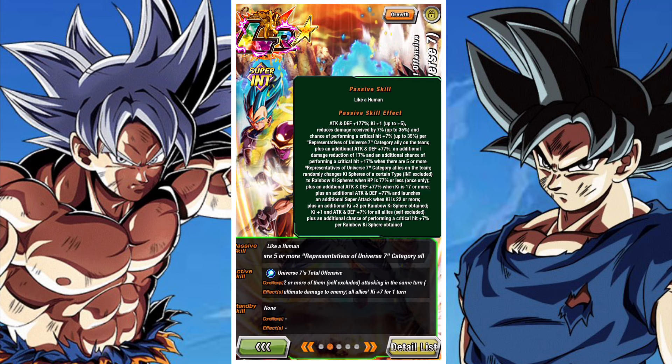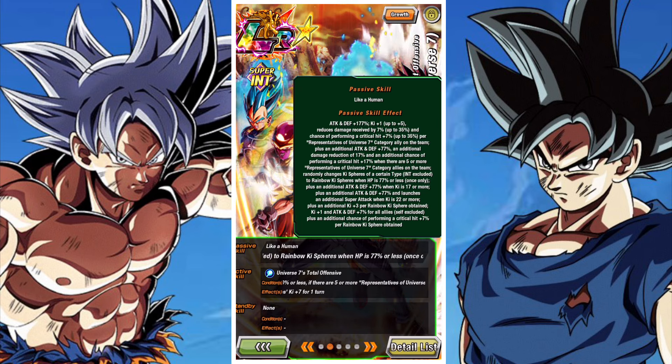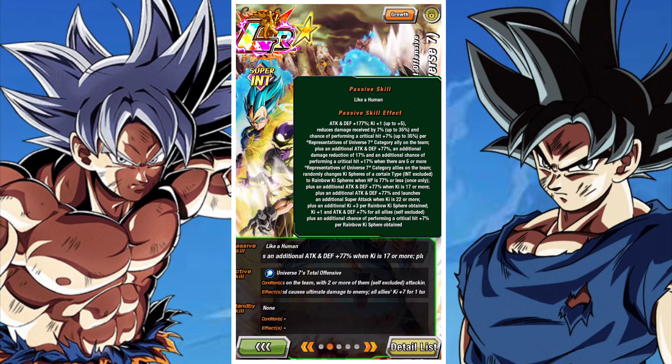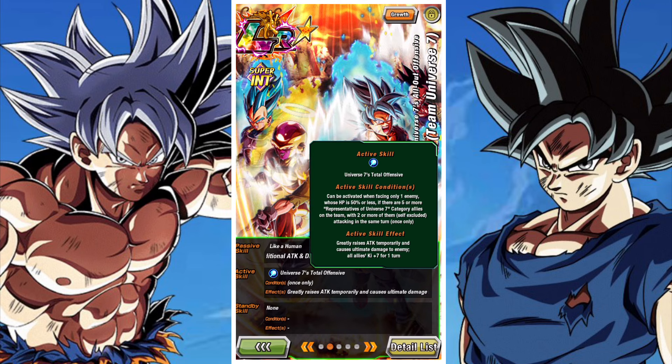He is a Reps of Universe 7 lead of Ki+4, 170% HP, Attack, and Defense, which is really cool. On top of that, he also massively raises attack for one turn and boosts allies' attack and defense on his 12-Ki, and also on his 18-Ki whilst boosting their critical hit chance. On the 12-Ki it's a 1-turn buff for allies, but on the 18-Ki it's a 2-turn buff.